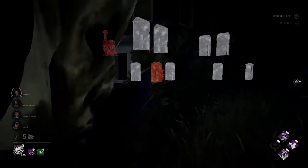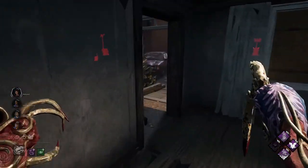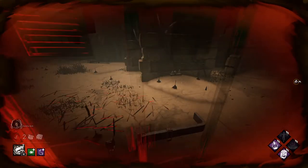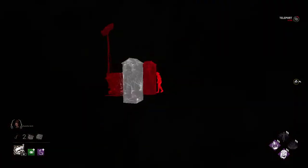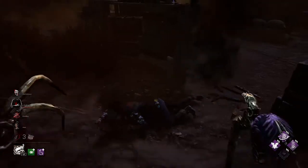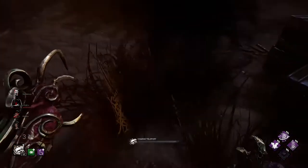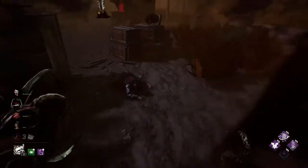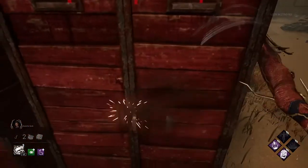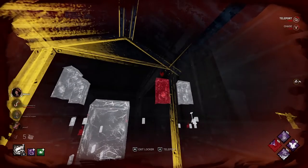Bonus tricks and tips for the Dredge: while teleporting, if the arrow on a locker is yellow, it means the locker is locked. You can grab survivors when they are locking lockers. The Dredge is also really good at countering Head On — if you see a survivor in a locker, you can teleport to that locker and grab them. The Dredge is quite a toxic killer. If you want to make survivors angry or force them to disconnect, you can spam your ability button — I tried it a few times against toxic survivors and it was really fun. Also, survivors can lock a locker only once, so always try to break all lockers you see.